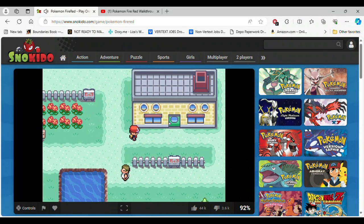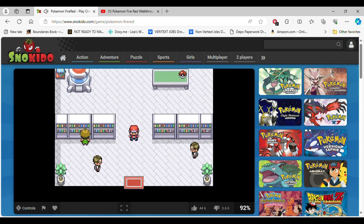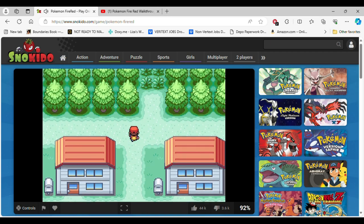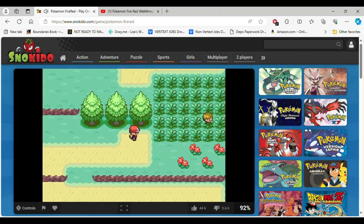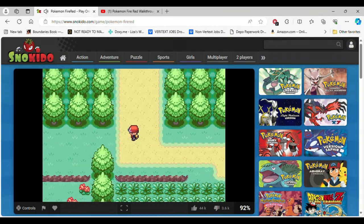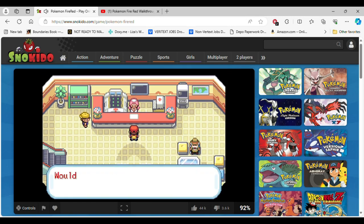I'm just gonna keep going to Viridian City, I think, yeah. Pidgey and Rattata are probably some of the worst Pokemon there are, like by far. Alright, we've made it to Viridian City! I gotta heal my Pokemon first — my Squirtle has to be in tip-top shape.